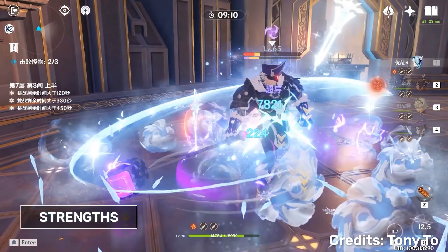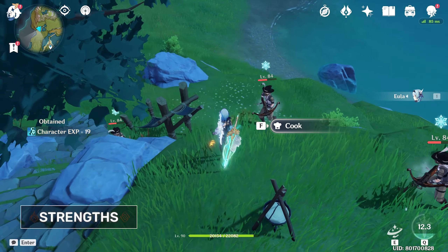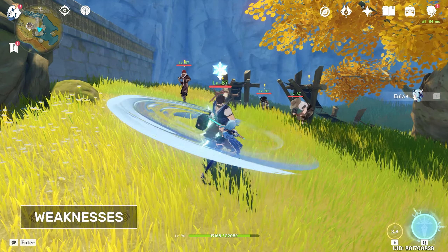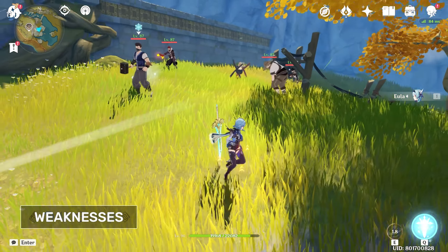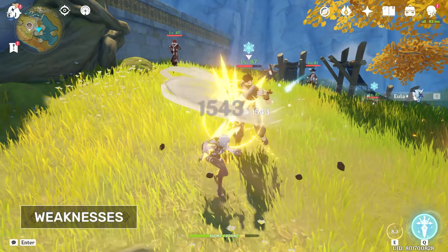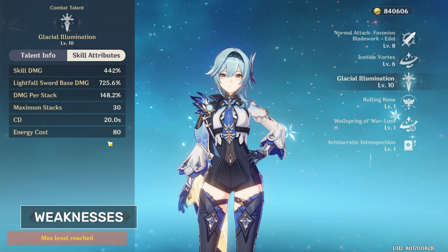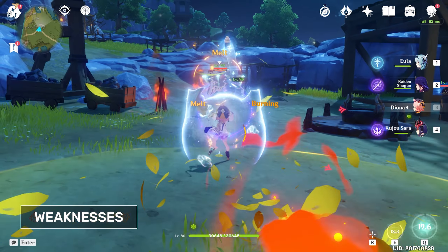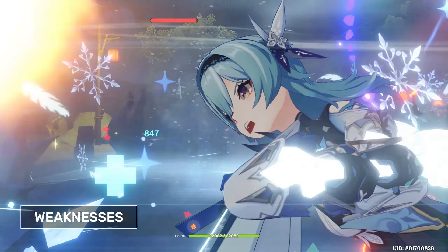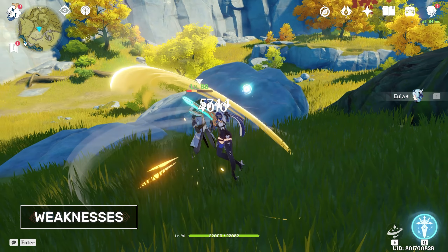Eula also has one of the strongest bursts in the game, holding the record for the highest amount of damage done in Spiral Abyss. Her burst also has a pretty big AoE when unleashed which makes it pretty hard to miss. Although Eula is considered a cryo character, her ability to apply cryo is abysmal, only being able to apply cryo once with her elemental skill and once with her elemental burst. Eula's burst cost is also really high and her energy generation is not great, so it would be preferable if she had an energy battery such as Diona, Rosaria, or Raiden Shogun. Eula also has a really slow attack speed, something which is fixed with her signature weapon, the Song of Broken Pines, though obviously this weapon is really hard to obtain for free-to-play players.